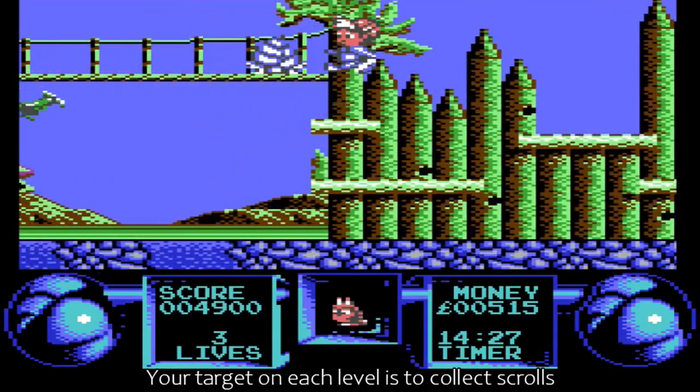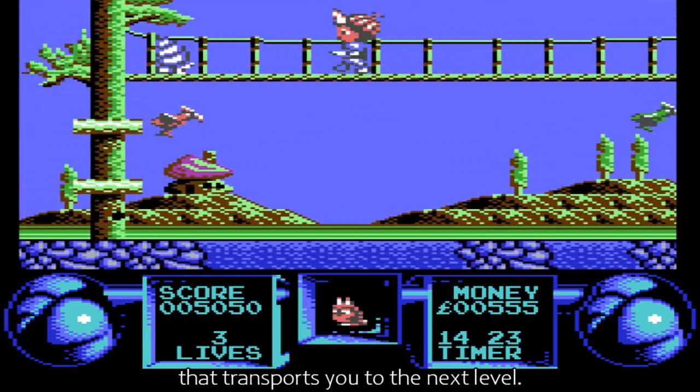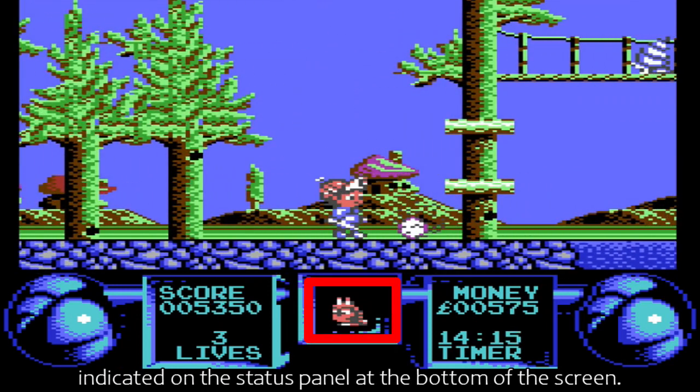Your target on each level is to collect scrolls with the component letters of a magic word that transports you to the next level. This is done by searching for a particular type of creature, indicated on the status panel at the bottom of the screen.